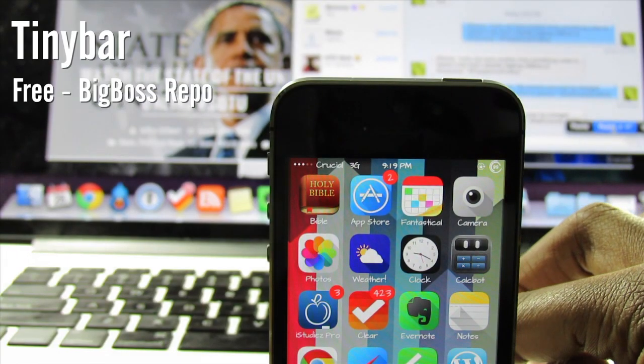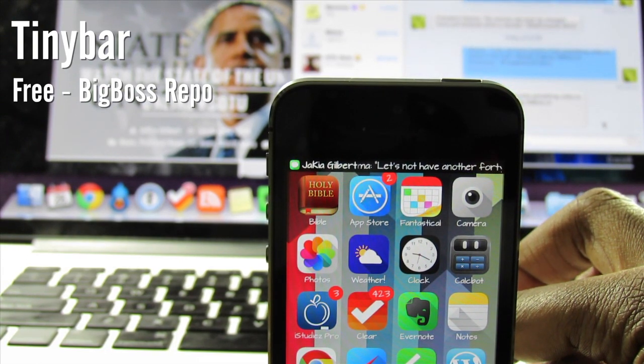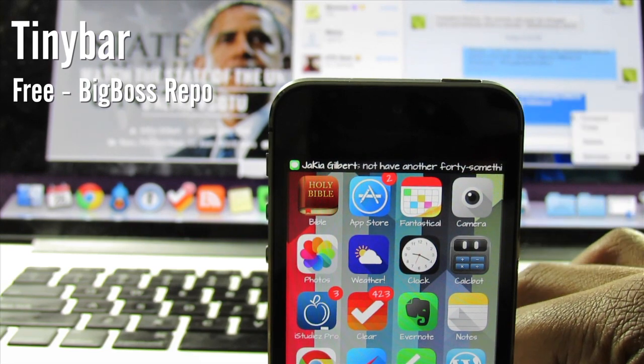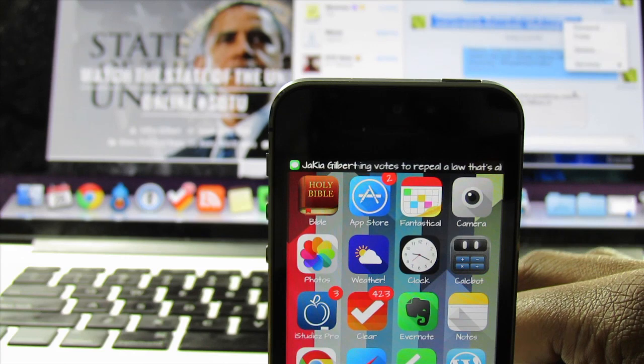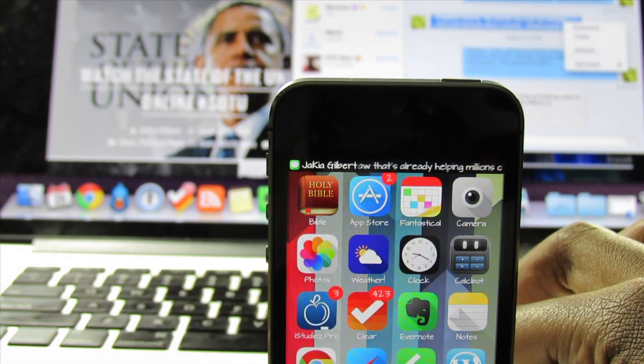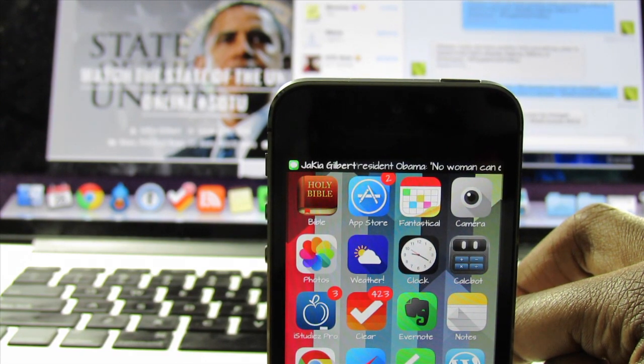The first tweak I'll be covering today is called Tiny Bar. Tiny Bar is a tweak that shrinks your notifications down so they don't cover so much of your screen. Instead, it's confined to the status bar where it will continue to scroll until the entire notification has been read. You can customize the spring and duration of the scrolling and you also have the option to hide the title and the icon. You can pick Tiny Bar for free on the Big Boss Repo.